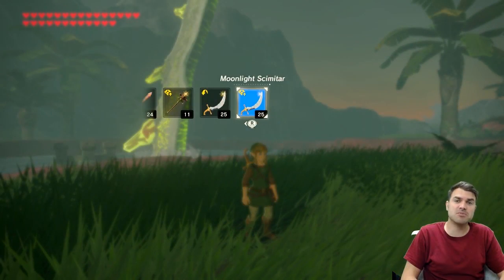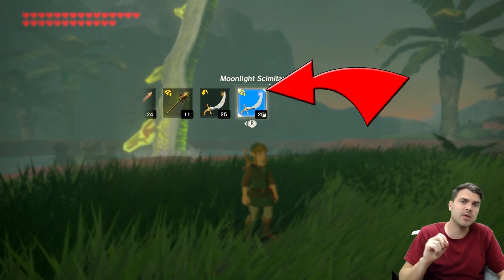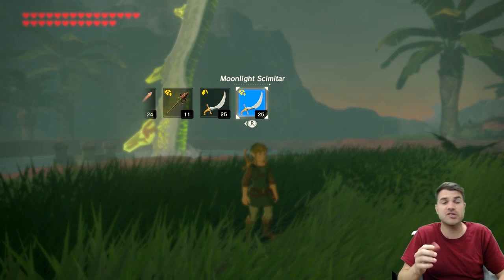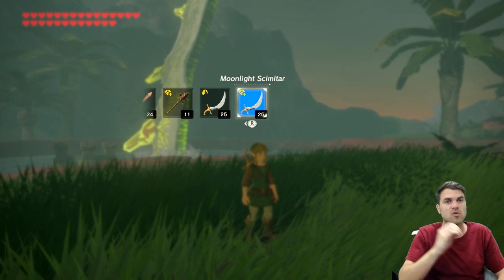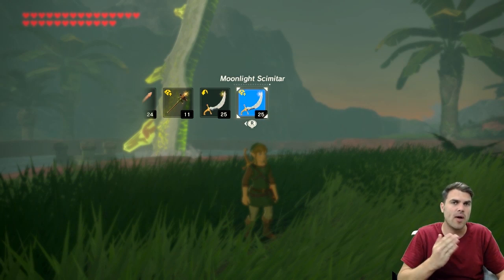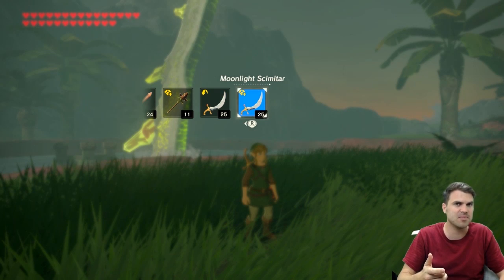I've got the Moonlit Scimitar — I've got two of them. If you see the way it sparkles in the top right-hand corner just a little bit, that's telling me this weapon has full durability, at least as of right now. The first thing we need to do is test how many swings of durability this thing has, and then once we get it hit by lightning, we should see the twinkle come back if it restores to full durability, and I want to know how many swings it has after getting hit by lightning.